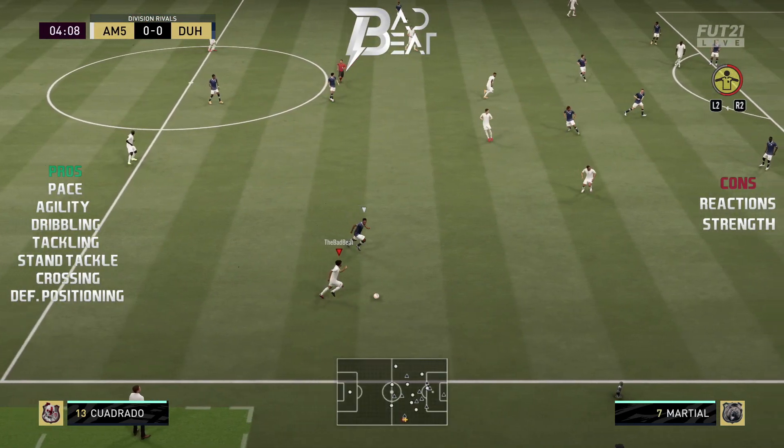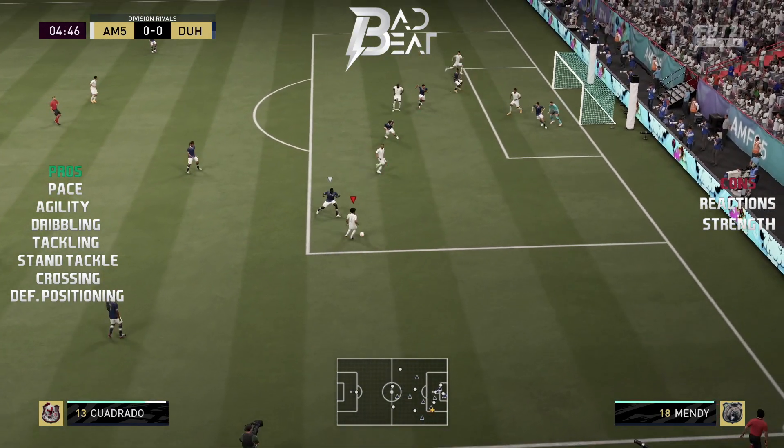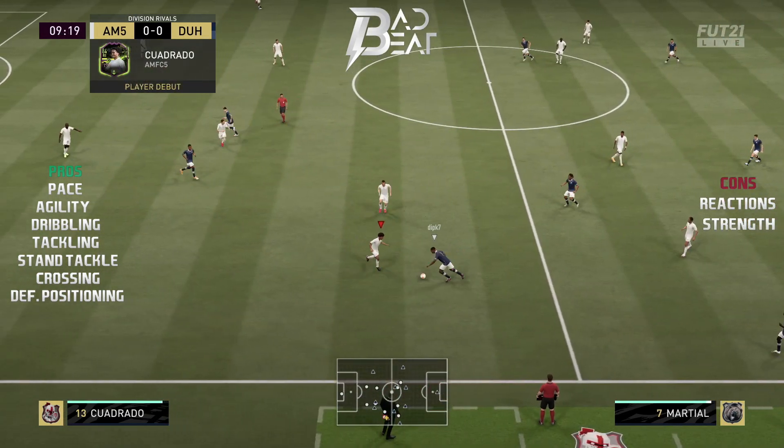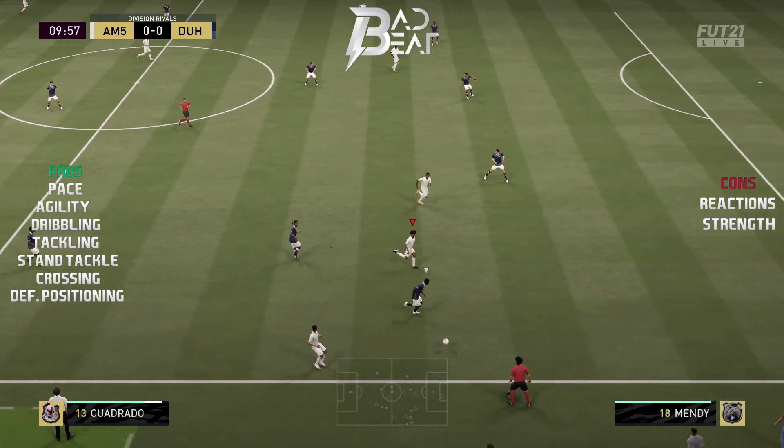For the first two games I played Quadrado with the balance instructions and he just kept constantly bombing forward to join my attack and left me defensively exposed, so I immediately switched to the stay back while attacking instructions, and on those instructions he performed optimally.